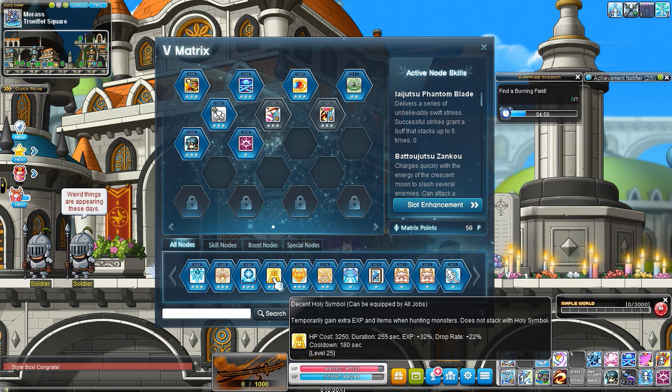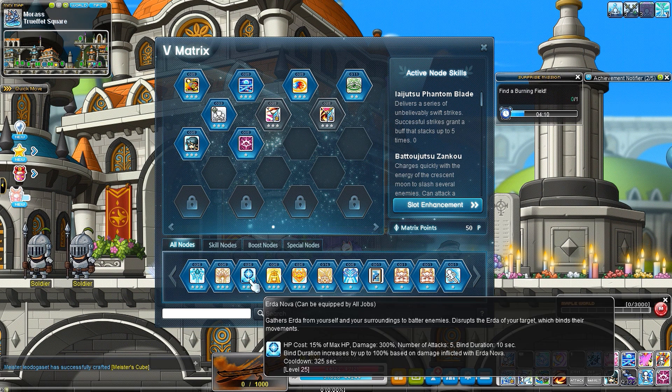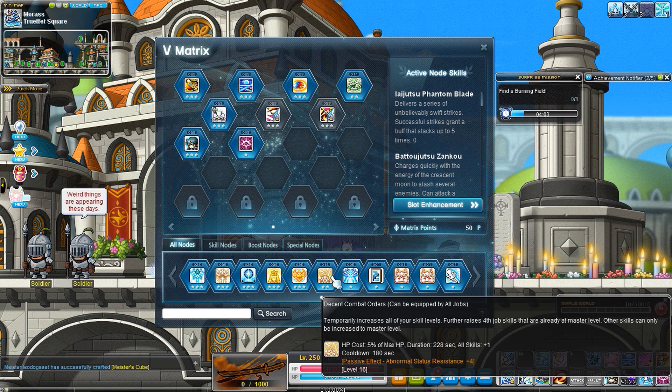Impenetrable Skin is a super stance skill — it means you can't be moved or knocked around by any boss attacks. This is really good for certain bosses like Magnus and Lotus. Lotus is one of the main ones because he's really annoying with his attacks that push you around, especially when you're trying to survive lasers. If you need a bind, use Erida Nova. That pretty much sums up the optional section.